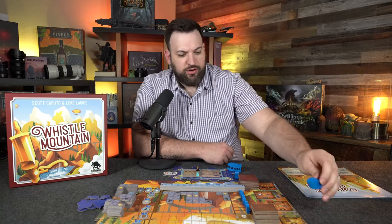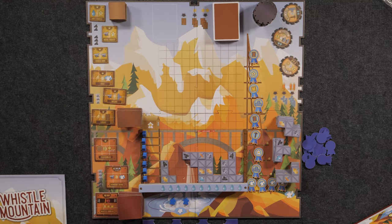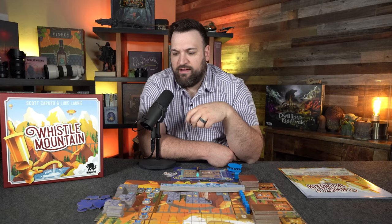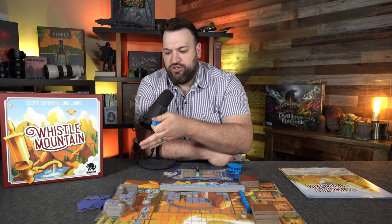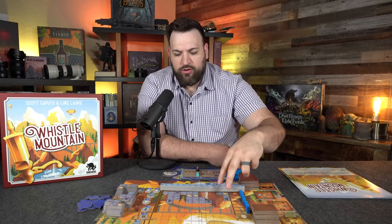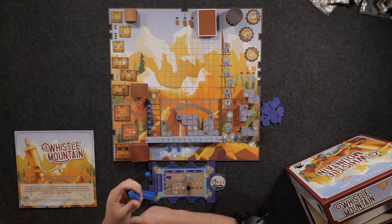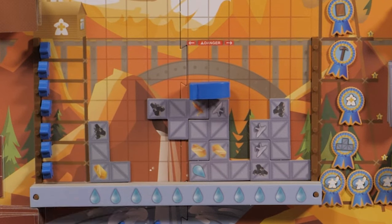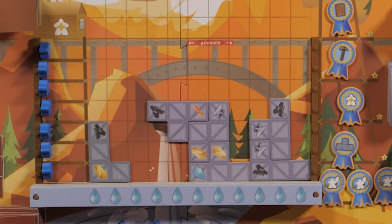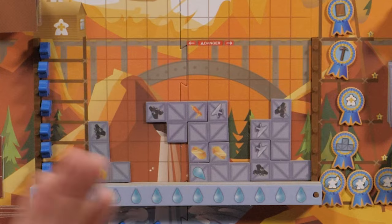For edge placement, you take your unit, place it on the side of the board, pay whatever the resource amount is, and gain whatever is there. Some don't have a resource amount — for example, upgrade machines have their individual costs on them. If you don't want to place on the edge, you can place your piece somewhere on the grid. Right now we have grid locations with scaffolding but no machines. Wherever you place your blimp, you collect the adjacent resources. For example, placing it here gets you a steel and a whistle; placing the long blimp here gets you two steel, a gold, and another steel.